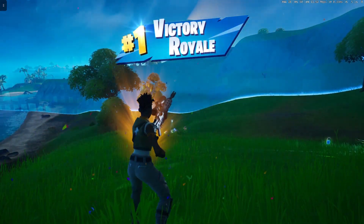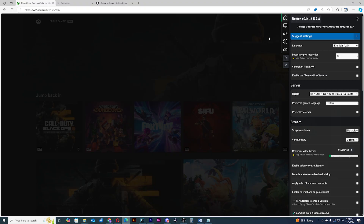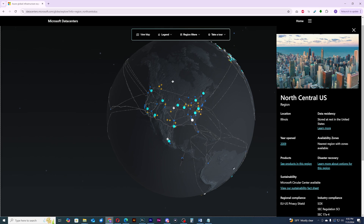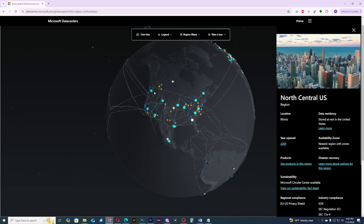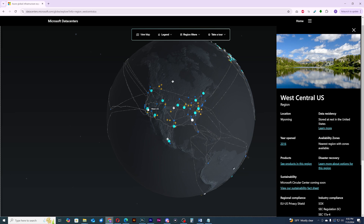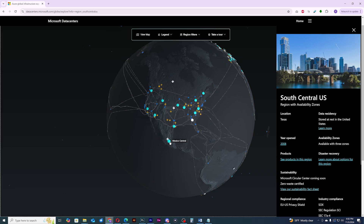For best results, ping from 0 to 25 is generally pretty optimal. If you're wondering where your data center is, check it in the Better xCloud app. Then go to datacenters.microsoft.com/globe/explore to see where that data center is located on the globe. I'll have this link in the description where you can check out all the data centers for yourself.